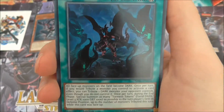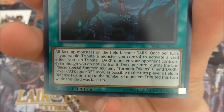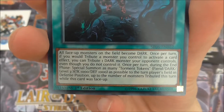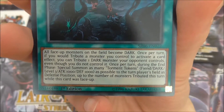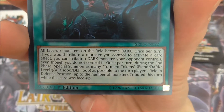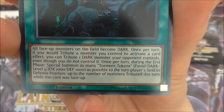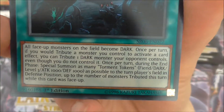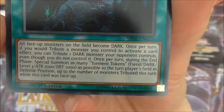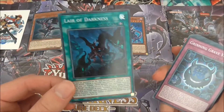A lot of people are talking about this and saying it might be the best card in the deck — Lair of Darkness. All face-up monsters on the field become dark. Once per turn, if you would tribute a monster you control to activate a card effect, you tribute one dark monster your opponent controls instead, even though you don't control it. Once per turn during the end phase, special summon as many Torment Tokens as possible to the turn player's field in defense position, up to the number of monsters tributed this turn while this card is face-up. This helps convert all monsters into darks and makes your combos really good.